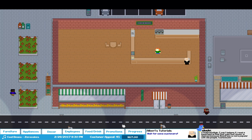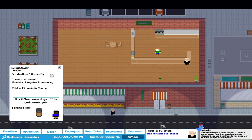We can also hire employees to help us out. It's kind of tycoon style — we sit back and let things roll. We've got E. Hightower, a lawyer, coming in to have some coffee. His favorite is recycled strawberry, which we can get if we put in a compost bin.